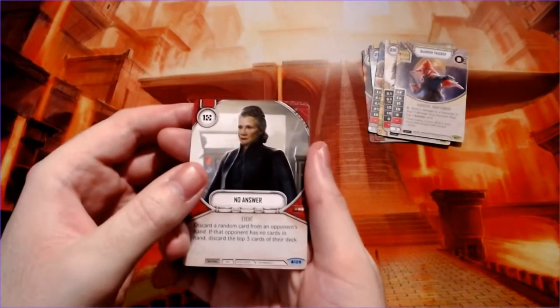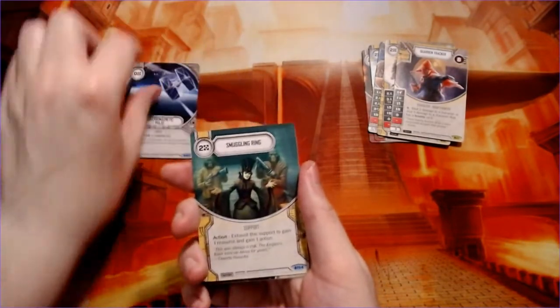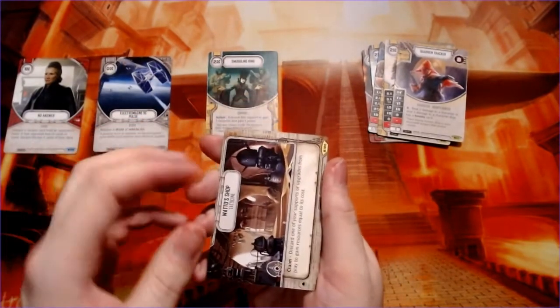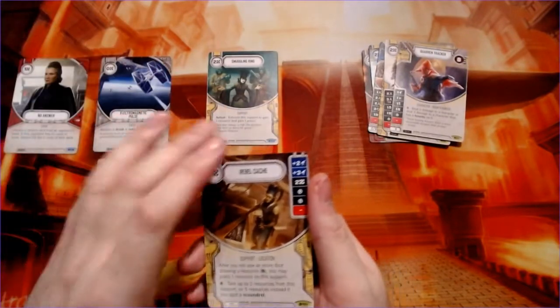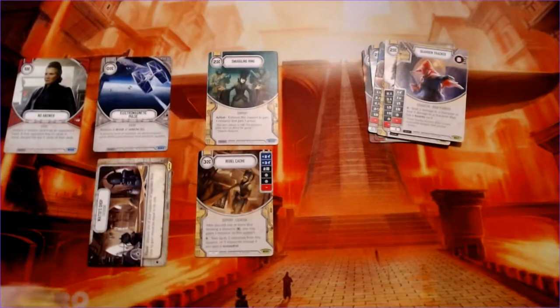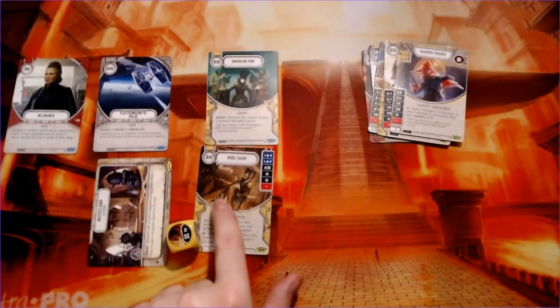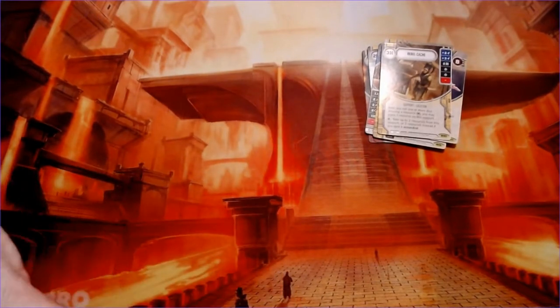We get another Last Jedi-looking card, no answer, electromagnetic pulse, smuggling ring, Watto's Shop on Tatooine. The locations are there for flavor. And rebel cache — again very little of the picture is shown, kind of funny how they don't focus too much on the character, rightfully showing the die.